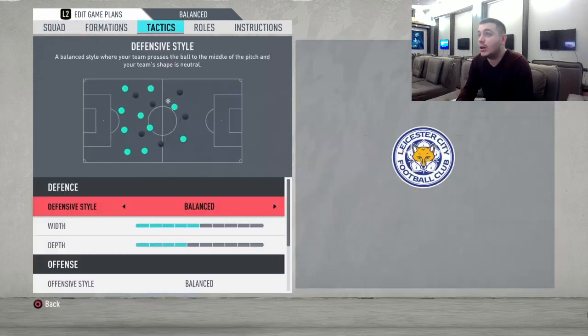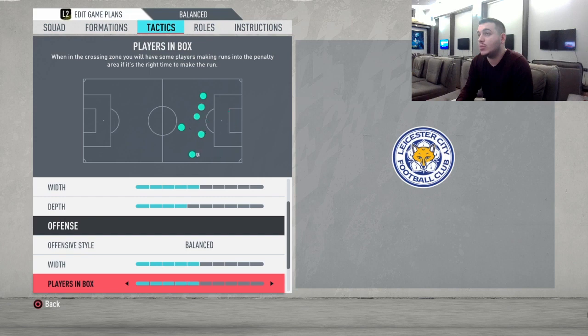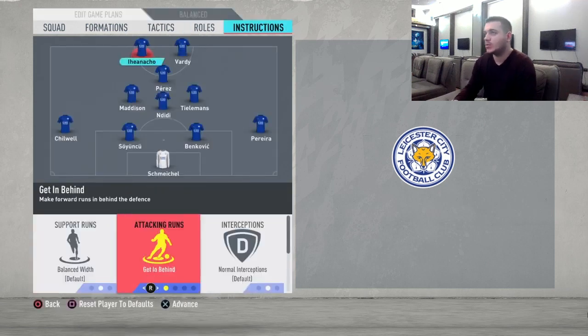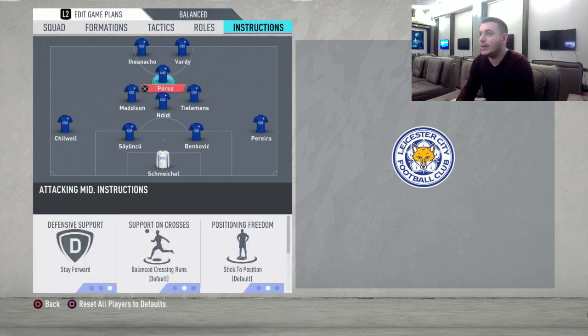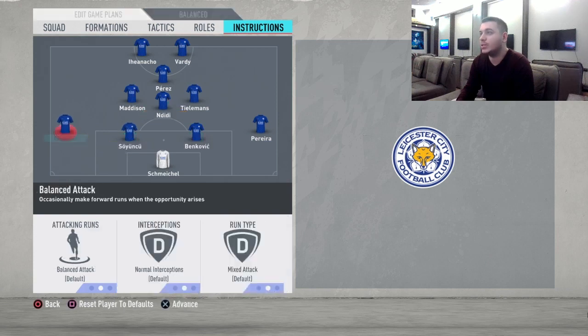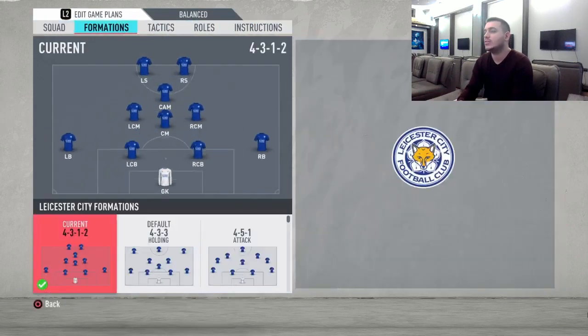For custom tactics: defensive style balanced with width 5, depth 4. Offensive style with width 5, players in the box 5, corners and free kicks at 2. For player instructions: both strikers on 'get in behind' and 'stay forward'; Perez 'stay forward' for counter-attacks; Ndidi 'cover center' and 'stay back while attacking'; both full backs 'stay back while attacking'.